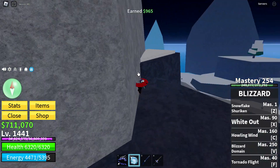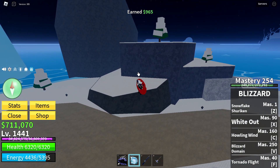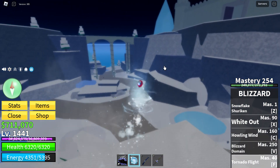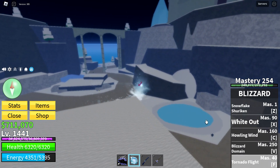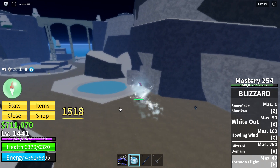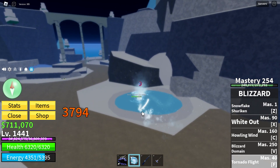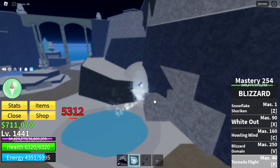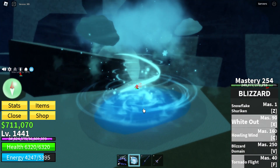The last attack we got is the tornado flight — I forgot to show it to you guys. It may not seem like an attack because it just makes you fly with a tornado, but when you get close, it can deal damage. As long as the enemy doesn't use special attacks, you can use it unlimited times, dealing infinite damage — though it will break once they use their special moves.